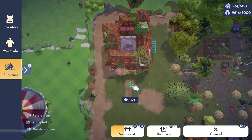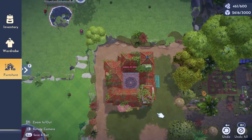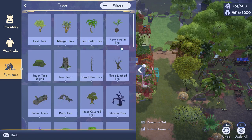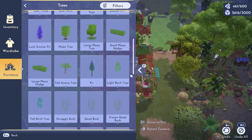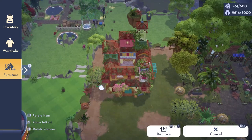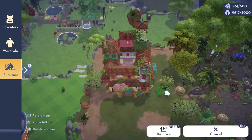Here is an overview of her house placement. I am allotting for space around her house for tree placement. You can also see that we will be continuing the path from Wally's into her front yard.